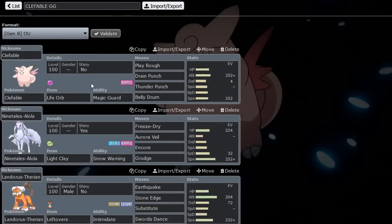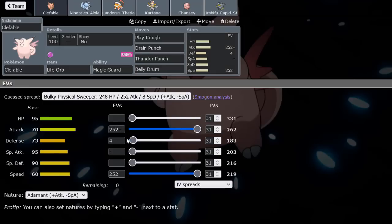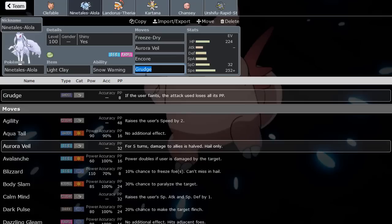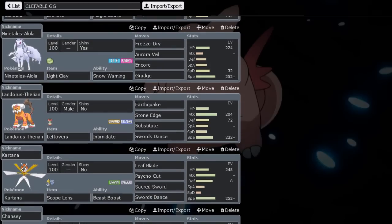The speed is really useful because it outruns so many things — nobody expects this kind of Clefable. And you can heal yourself with Drain Punch, so you don't have to run a Citrus Berry to heal after Belly Drum like many classic sets do. Because this thing is really frail without bulk investment, I'm running Aurora Veil with the team. We have screens to set that up and make Clefable even bulkier. Grudge on Ninetales is also interesting — if something knocks you out, you reduce their PP to zero.